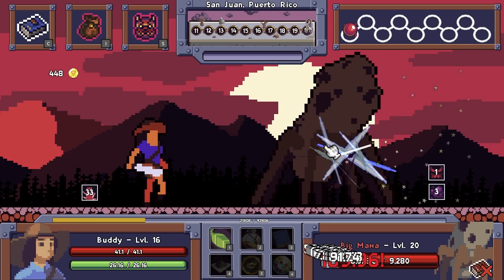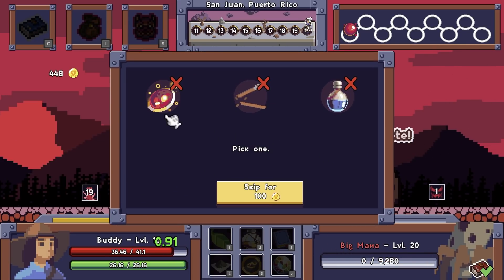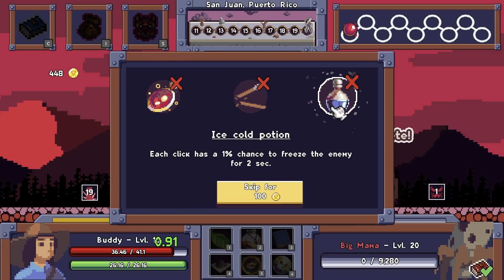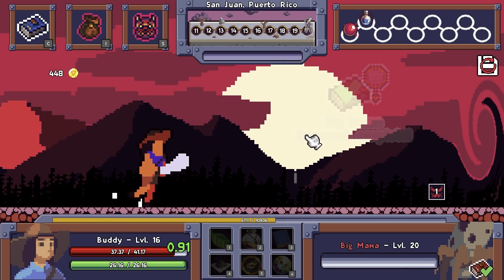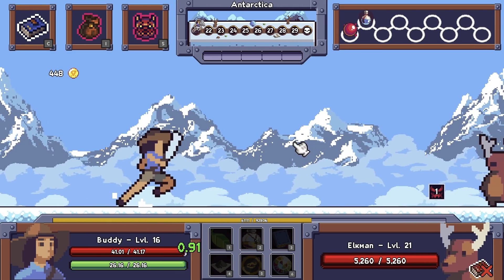Oh my god, whatever that thing was. I really should actually read the dialogue, but oh well. Every first enemy hit in a fight, or click has a chance to freeze an enemy for two seconds. Is that really strong? It's 100 clicks per second. Hell yeah!